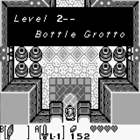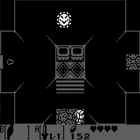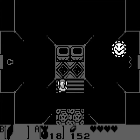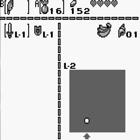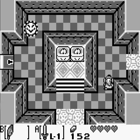Level 2 is the Bottle Grotto — the second dungeon. This is sort of a fancy thing to do here at the start: you want to light both of those torches to open the doorway to the right.